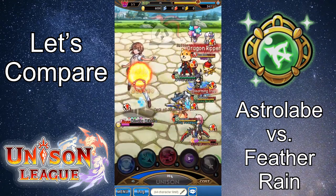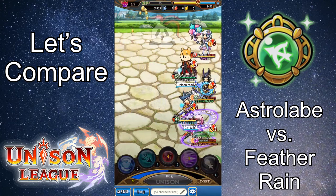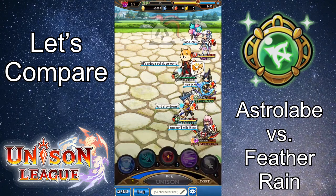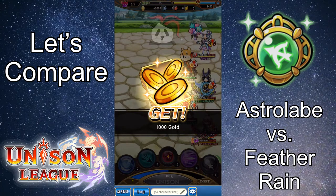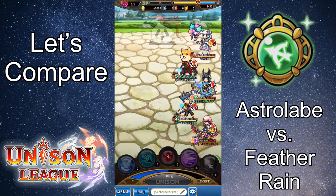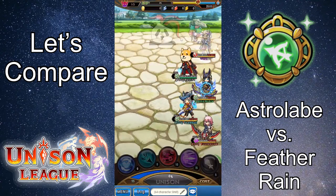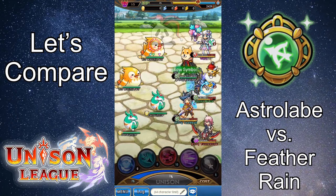Just as an aside, damage nullifying effects are status buffs that are able to reduce either physical, magic, or both kinds of damage taken to zero for a set amount of times — or invulnerability effects. These are usually represented by those little blue hexagons that shimmer around your character, which you typically see after a monster effect, such as when someone uses them in Unison League guild battles. Astrolabe's added effect is that it reduces the target's cost by five.